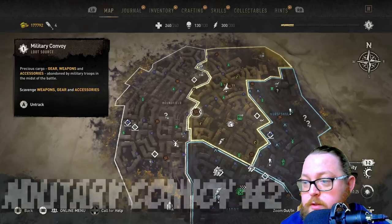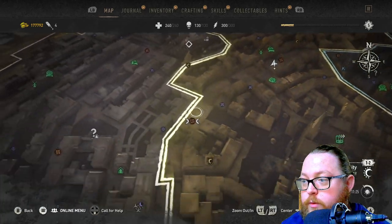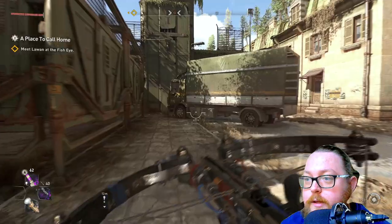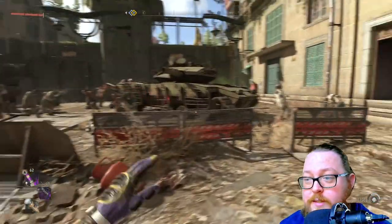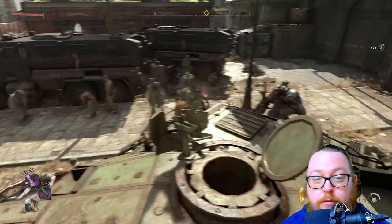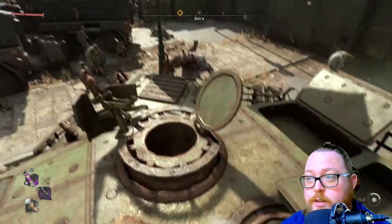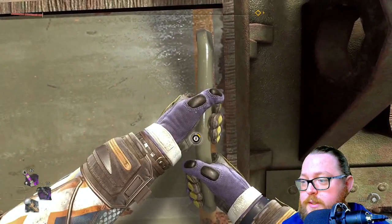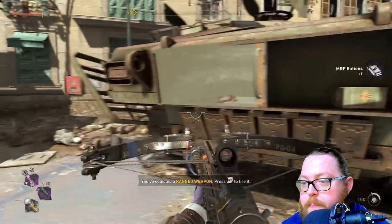Next, head over to the military convoy that's basically straight down the road from where you already are. This military convoy always has a goon and a ton of enemies, so definitely take them all out before trying to open the two trucks and the tank. Once you've cleared them, go ahead and open the tank container — this one mostly just has MRE rations.